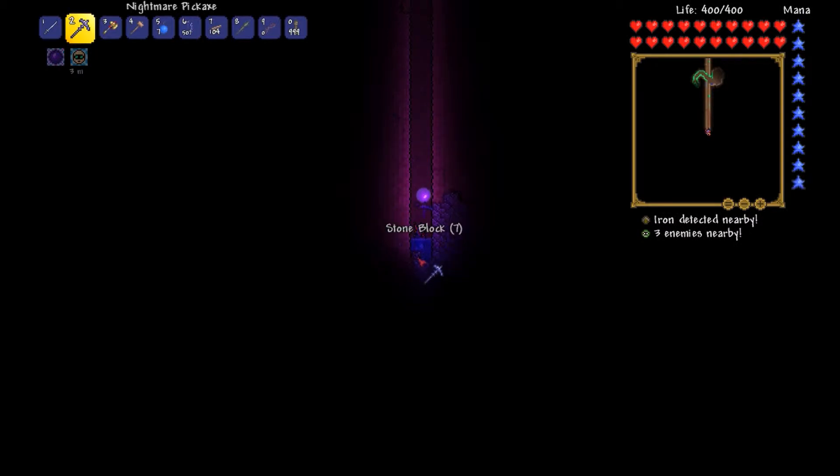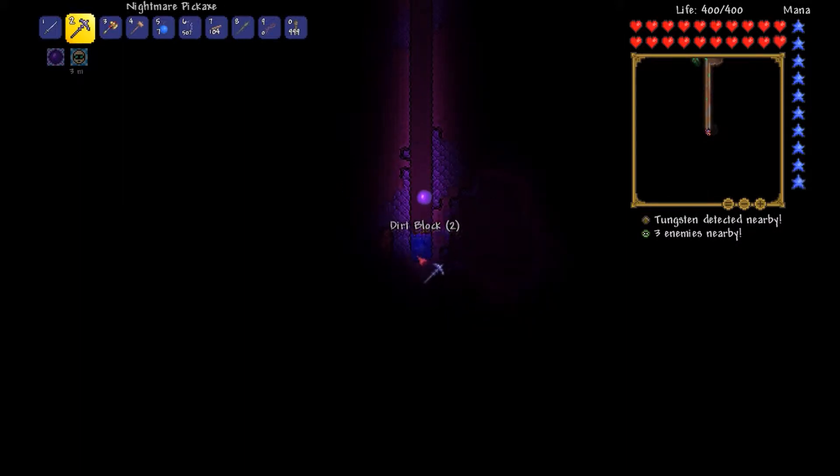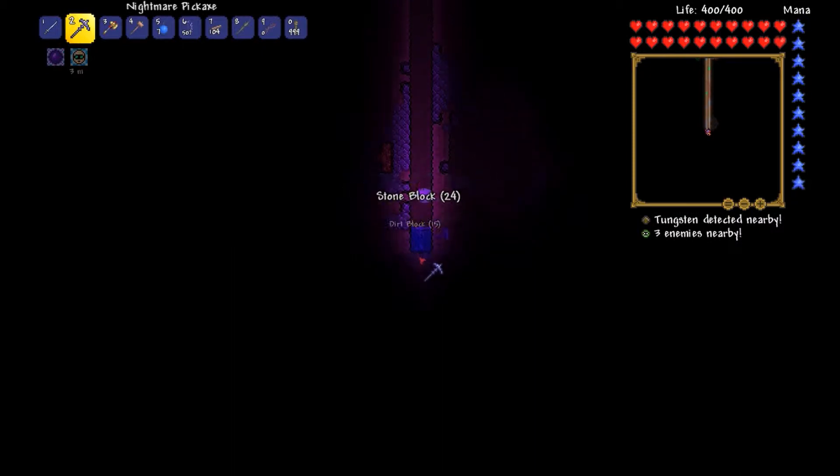The worst thing about an elevator is if you end up in a water pocket when you're going down. At least the water can't hurt you unless you drown. But if you land in a lava one and you don't have the right gear to get rid of it, it's a pain. I was actually surprised that much water came down with me when I was doing this, but you know, it is what it is.